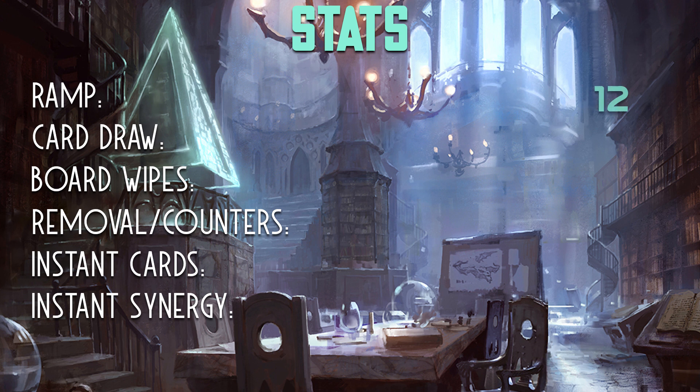Let's quickly go over the deck stats. We have 12 ramp spells and 12 card draw spells, both above the usual target of around 10. We're under on board wipes — only one — but all of our single targeted removal can count for two with Kalamax tapped. We have 15 removal and counterspells, 38 instant cards, and 16 cards that synergize well with instants, putting our total instant-theme count at 54, which is about half the deck.